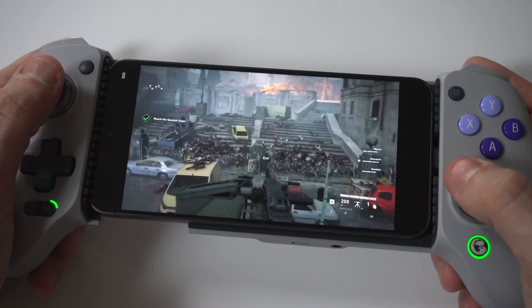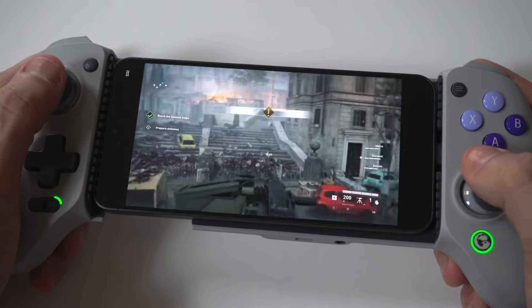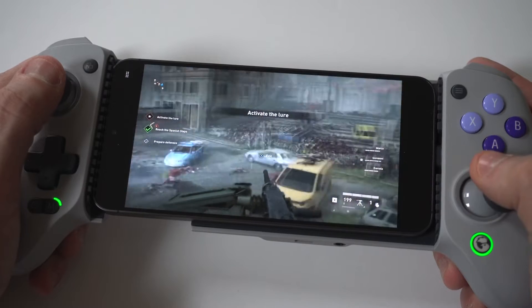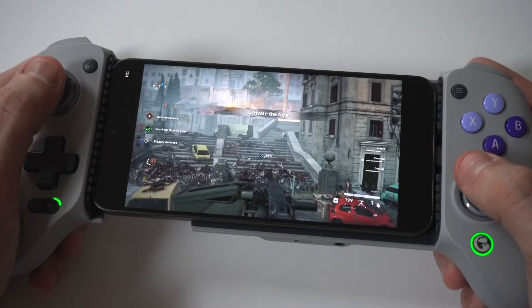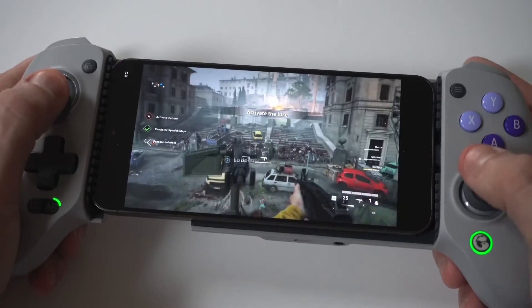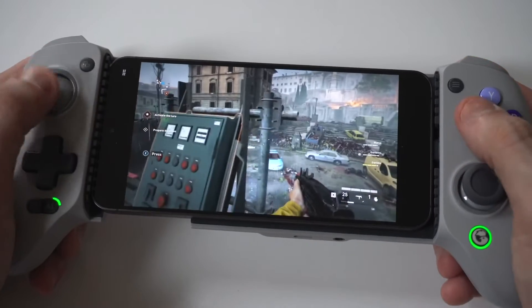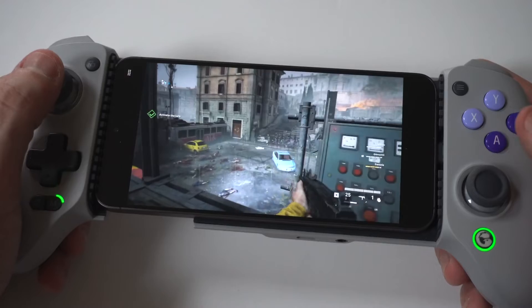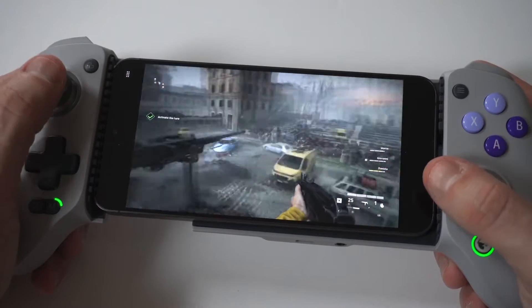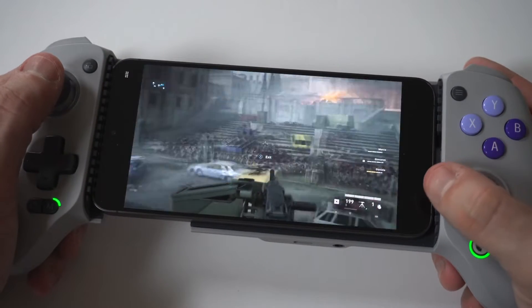Apolo squad is at the checkpoint. Copy that, Apolo. Minerva standing by. Activate your lure. What about defenses? Just in case, you know? Nice build for the lure. Apolo to Vesta — lure activated. Great. Hold that position until we have their attention. Ready or not, here they come.